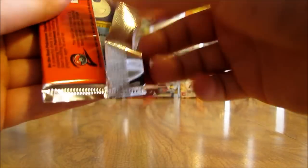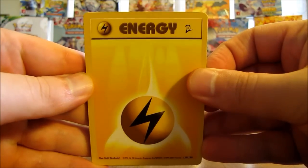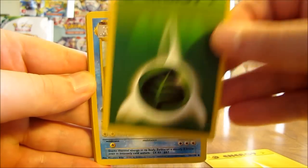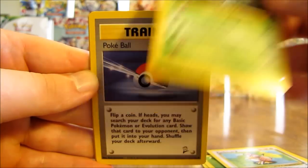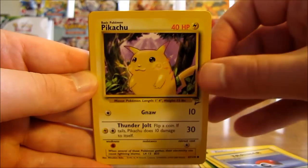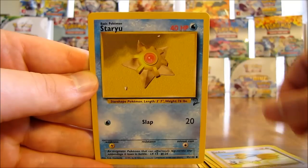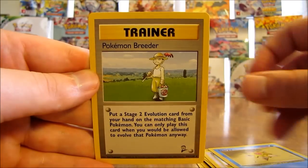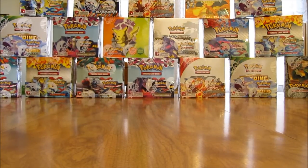On to a Mewtwo pack. Moving the energy cards to the front - lightning type energy, grass type energy, Dewgong, Farfetch'd, Ivysaur, Poke Ball, Pikachu, Weedle, Doduo, Staryu, and the rare in this pack is a Pokemon Breeder trainer card. Like I said, well prepared for all the trainer cards I pull as rares. Still waiting on two more holo cards - nice blast of nostalgia to open up these older cards.